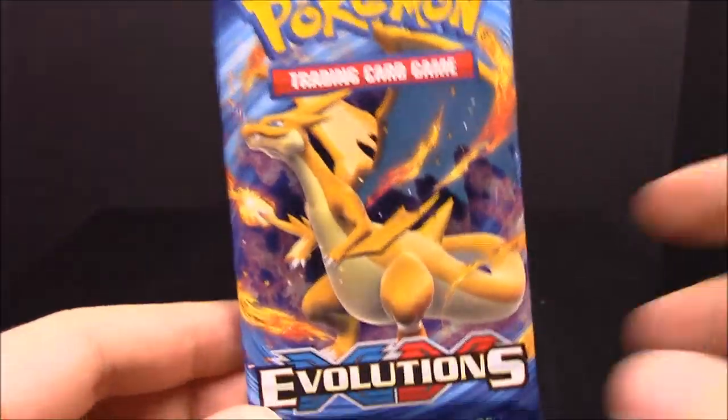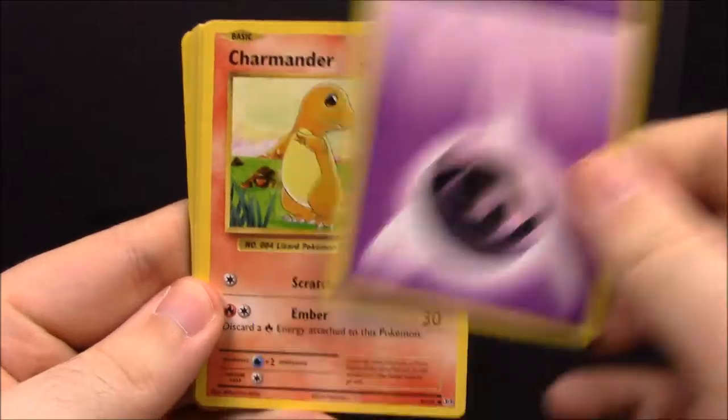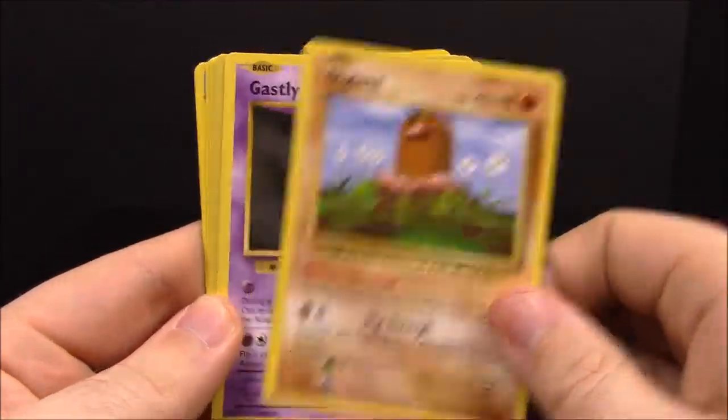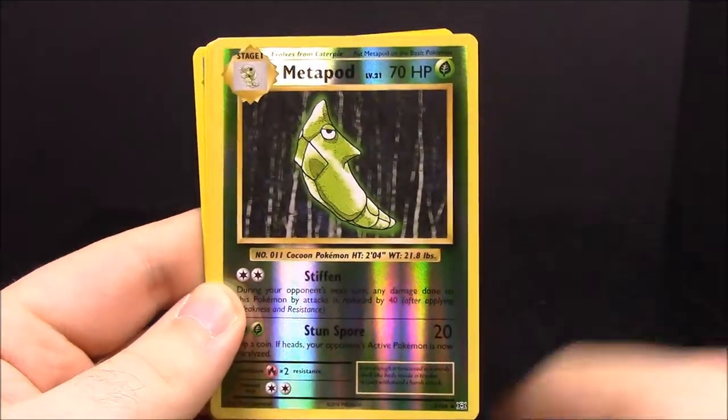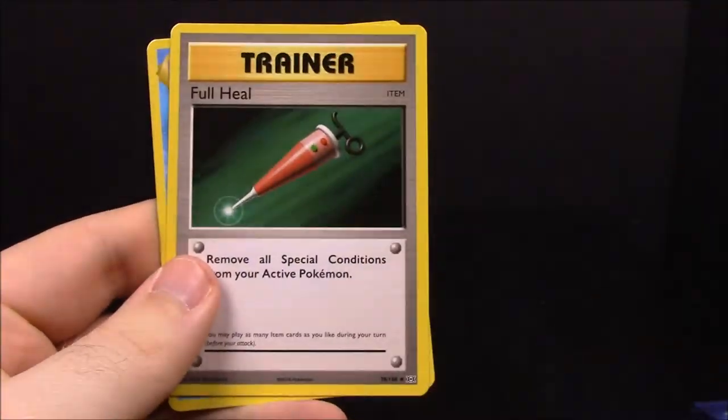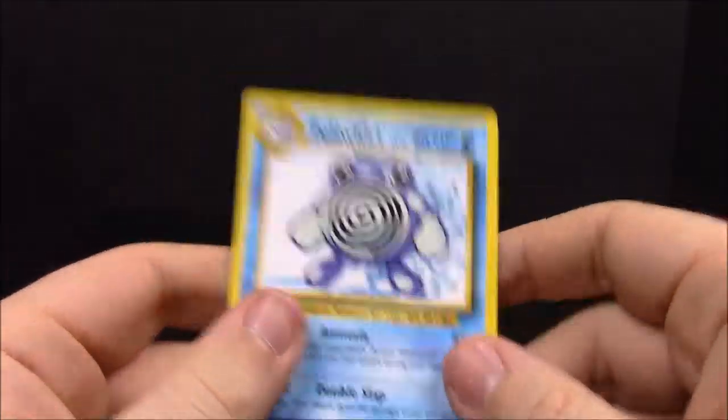Pack fourteen — four packs left. Some of these are opening backwards again; possibly another free code if you want it. We have Psychic Energy, Charmander, Rattata, Diglett, Gastly, reverse Metapod, Dugtrio, Porygon, Full Heal Trainer, and Poliwhirl.